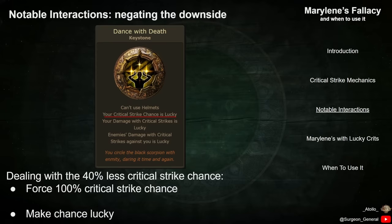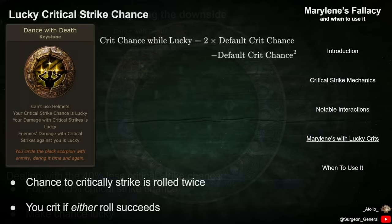Finally, players can instead choose to make their Critical Strike Chance lucky using the Dance with Death keystone granted by Brutal Restraint Timeless Jewels. Like other lucky mechanics in Path of Exile, having Lucky Crit Chance makes all Crit Rolls twice. If either of those rolls succeeds, you will deal a Crit. This significantly changes the math on Critical Strikes, adding effectiveness at lower Crit Chances.